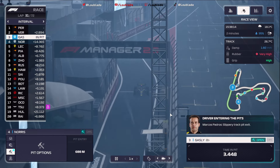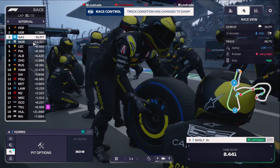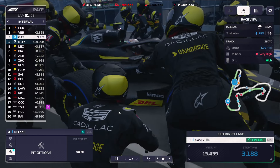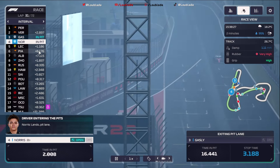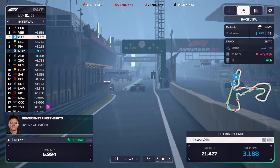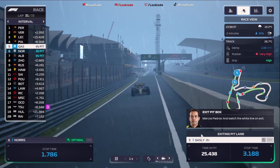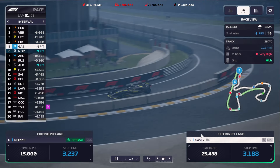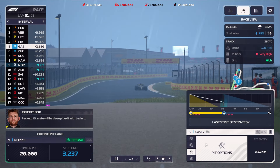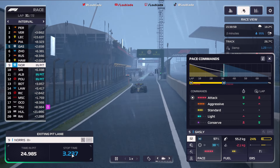Pierre Gasly is being told to pit on this lap because we are expecting heavy heavy rain, and it makes sense to get him in onto the wet compound tyre. Lando Norris is a little bit further back, not quite coming down as much as expected. On lap 30, rain has just started — it's gone to damp. Pierre Gasly is in to the pits. Lando Norris is going to be following him in very shortly. We want to keep Gasly conservative on this out-lap because it's probably still intermediates conditions.